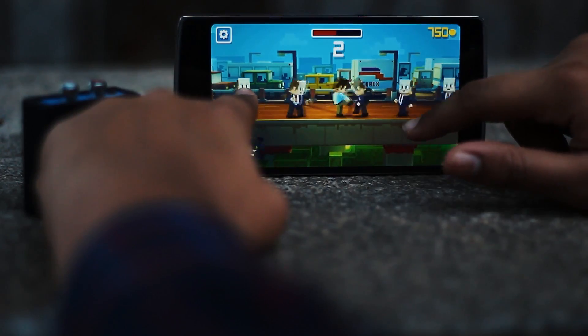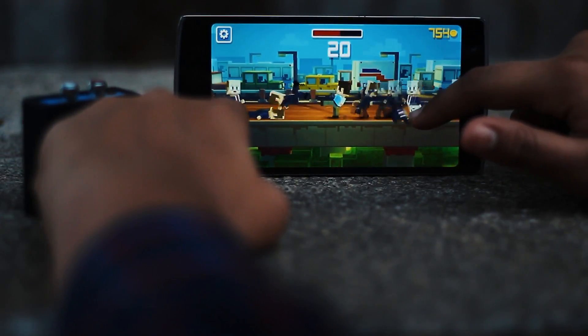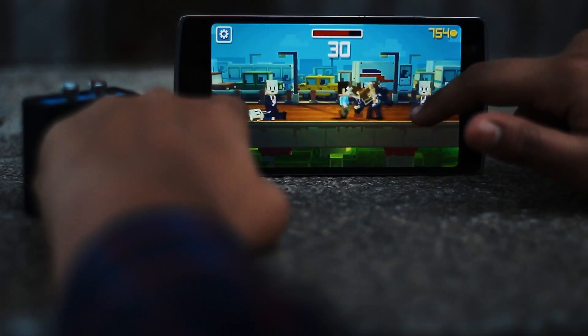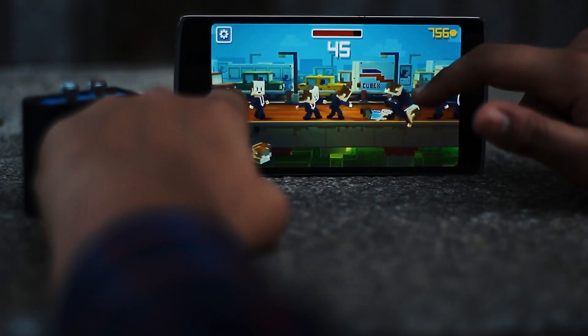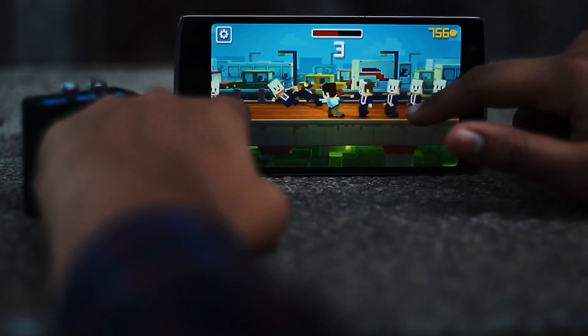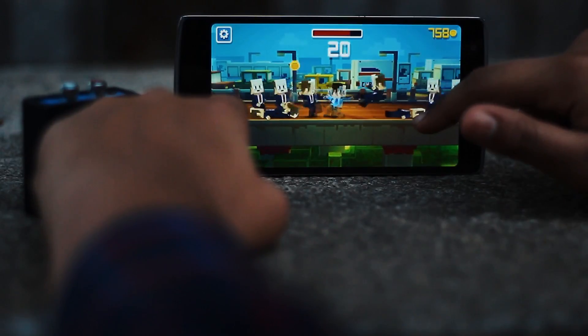Up next is something crazy with a dope set of 8-bit graphics. Just like Mars Mars, Rush Fight 2 is a game with only two tap controls and it's extremely easy — or is it? You basically strike your way past a series of people trying to hit you, and you tap in the direction where your death is closer.